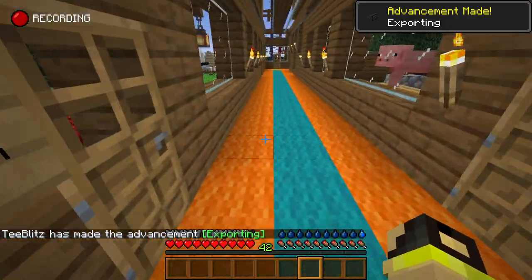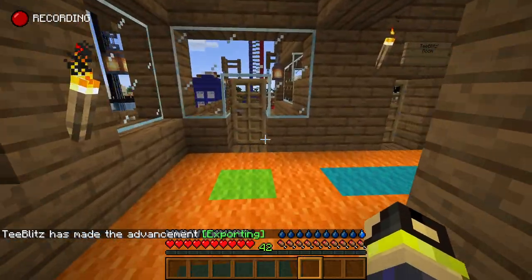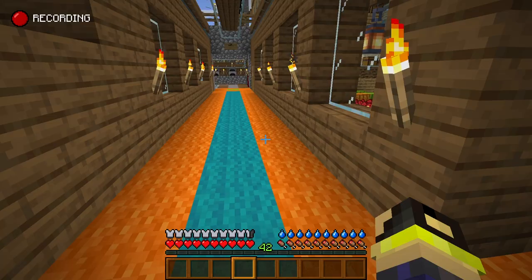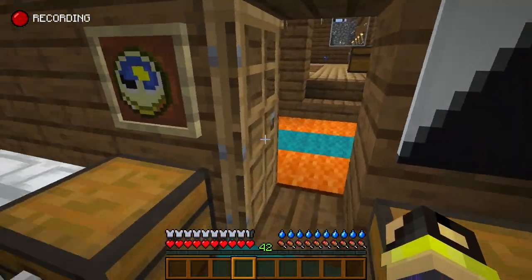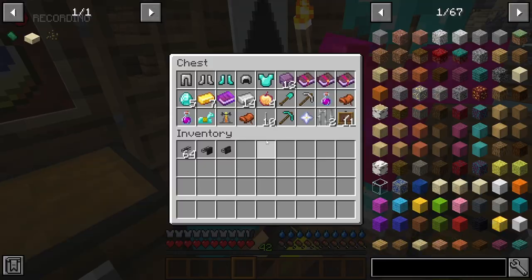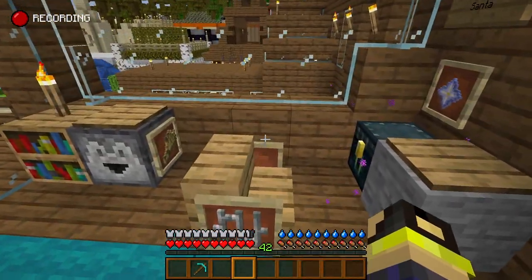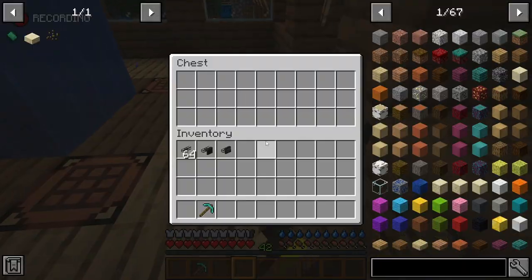We're getting a tools advancement because this is the first time I'm playing this on this machine - that's funny. Let's go get some tools. We have one importer, an exporter, some cable, and we need a pickaxe and an axe. I think I put everything in the ME system, so we'll grab a diamond pickaxe and diamond axe from there.